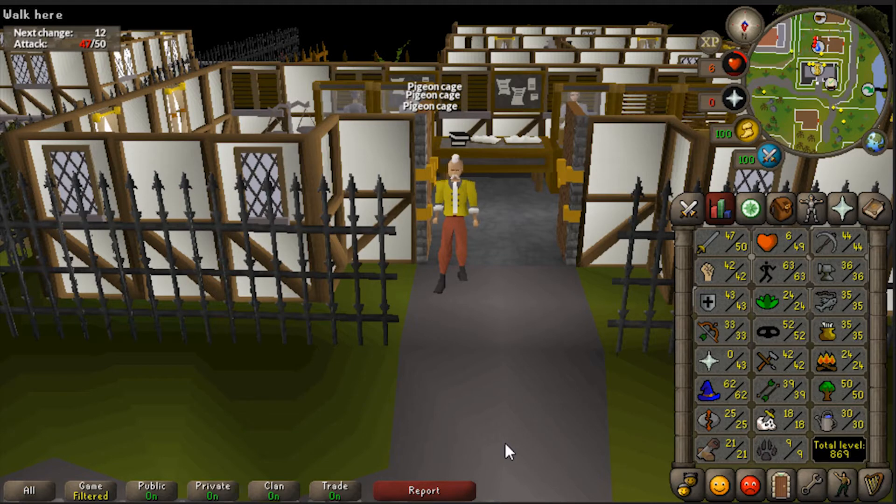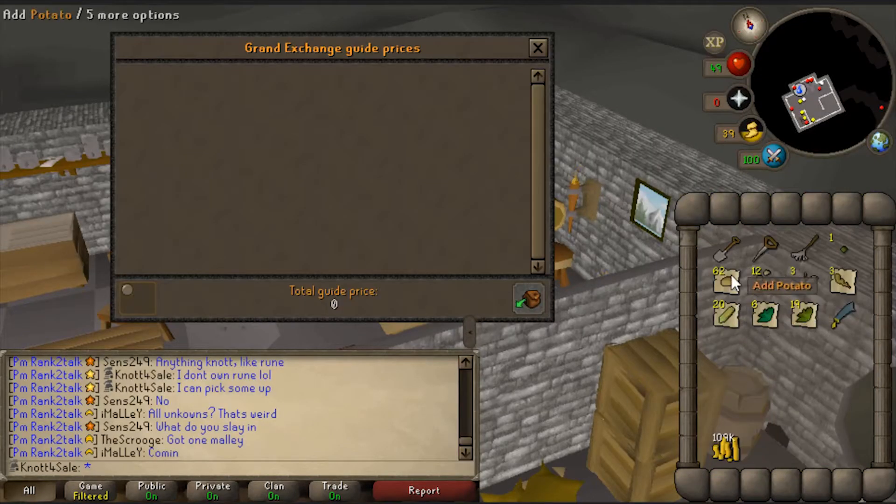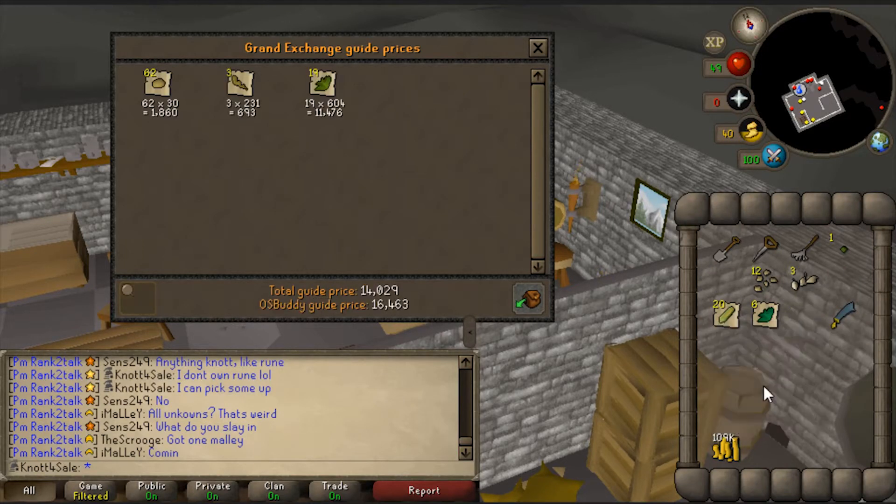32 farming - just got it! I can now grow ranarr weeds, which is awesome. I have a couple of ranarr seeds in the bank so I can start making prayer pots. I just need to get my herblore up to make them. Pretty decent farming trip: 62 potatoes, three limpwurts, 19 harlandanders, some tarromin, some sweetcorn. Good herblore XP.